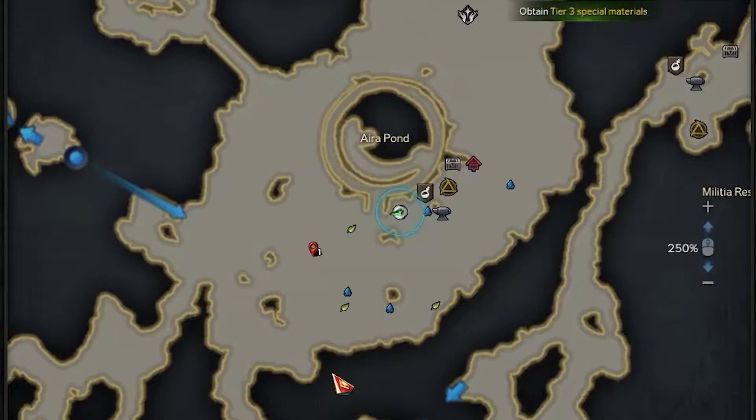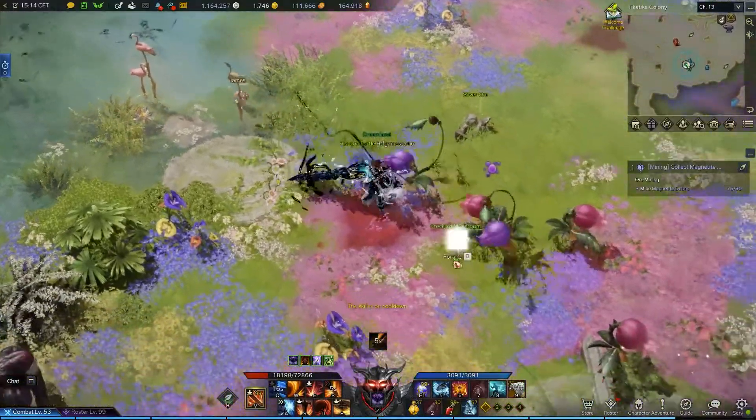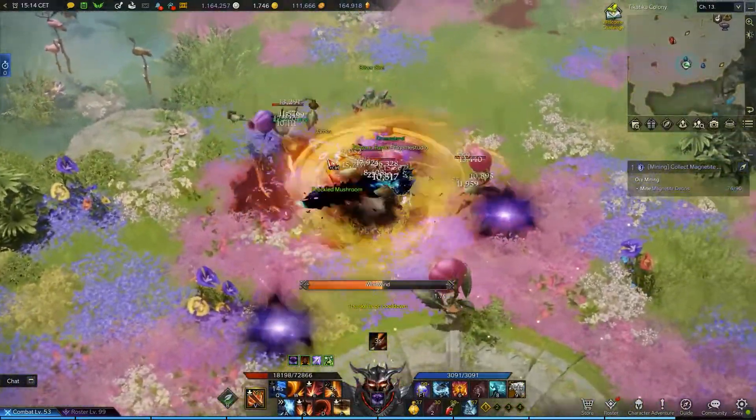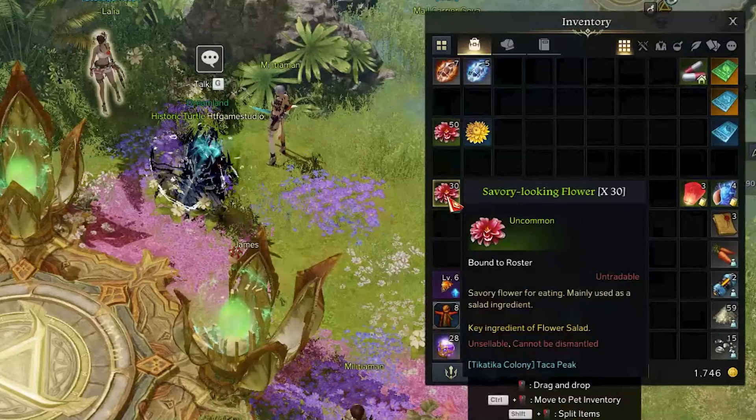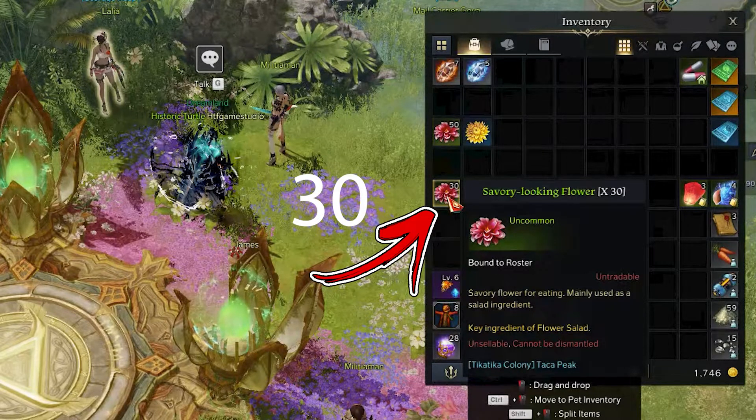Here, you need to explore the bottom side of the location. You will find a lot of plant enemies. The ones with the red or blue head can drop an uncommon item called the savory looking flower. This is the first cooking ingredient and you will need to collect 30 of them.